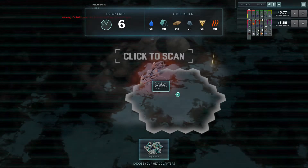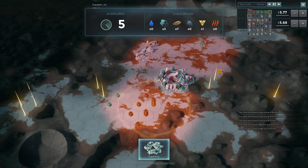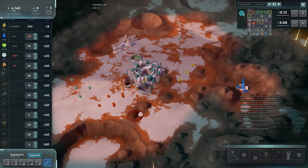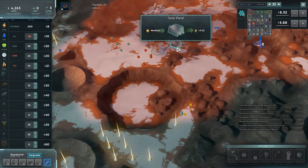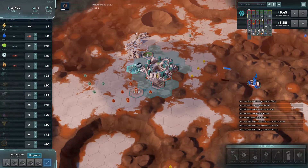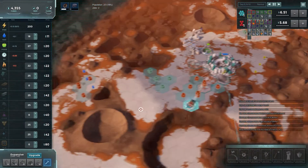We have a ton of resources. We can get that iron. We have the water, some food, some electricity — which is normal. No medium, okay. We want some steel production, and we want some aluminium.